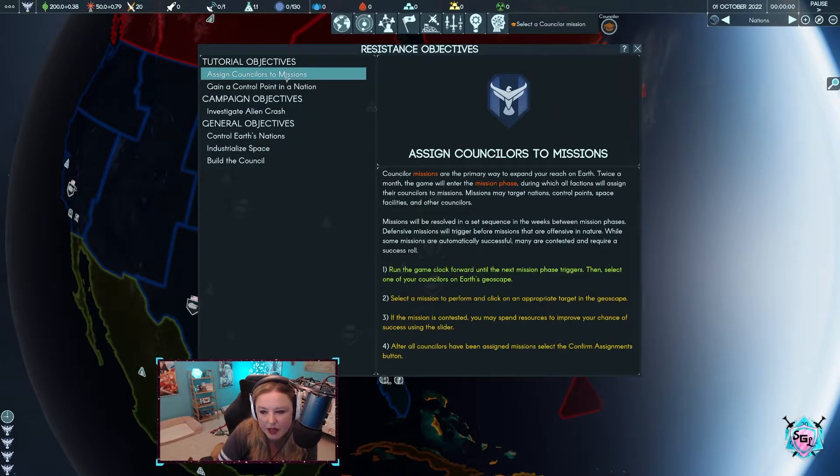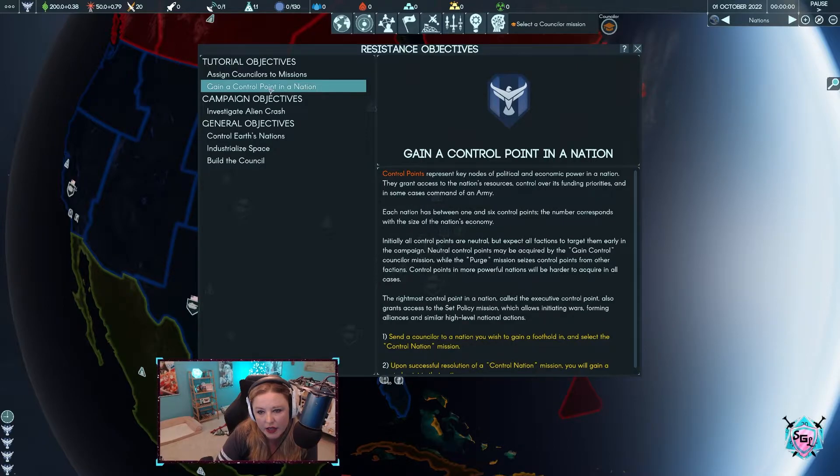Select a mission to perform and click on an appropriate target — the geoscape. The mission is contested. You may spend resources to improve your chance of success using the slider after all counselors have been assigned missions. Gain control point in a nation: control points represent key nodes of political and economic power in a nation. They grant access to the nation's resources, control over its funding priorities, and in some cases command of an army. Control points in more powerful nations will be harder to acquire.